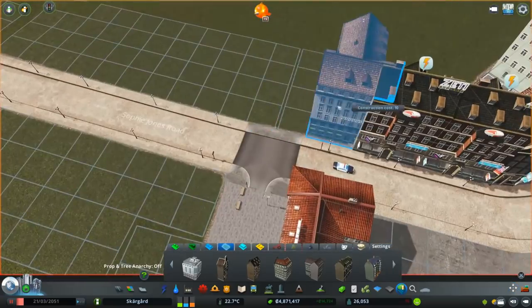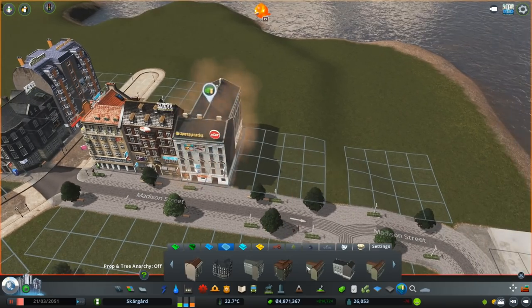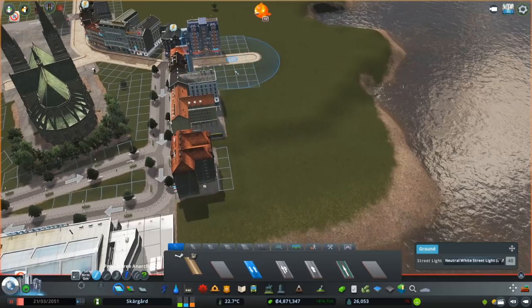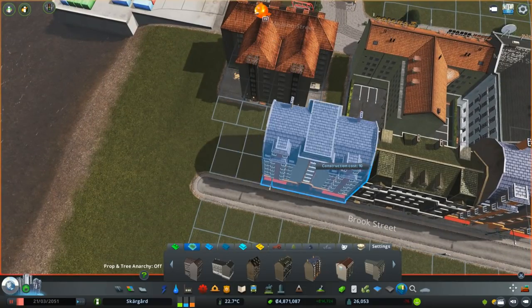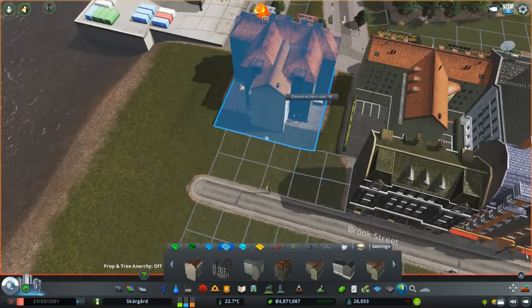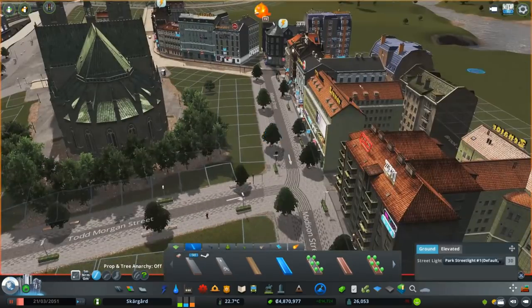I want this area to be really lively, so it's pretty much all commercial. I did place some residential but very quickly regretted it because the noise pollution from the train station, the cathedral, the high density commercial, and the harbor is insane — all those residential buildings started getting really sick and dying. So I ended up removing them and it's all commercial in this area now, which makes way more sense.